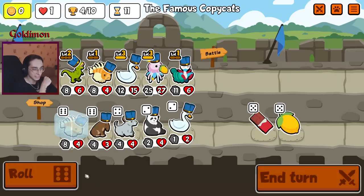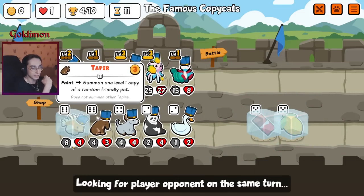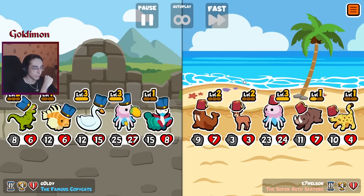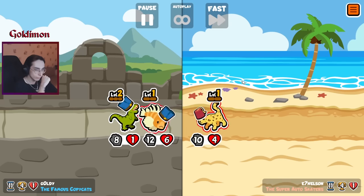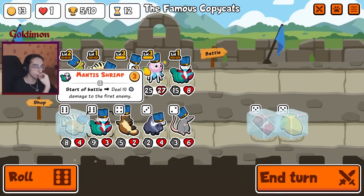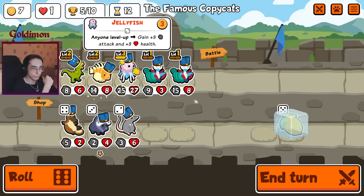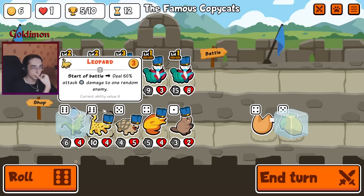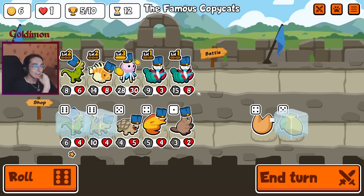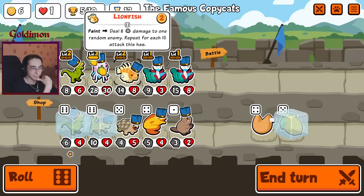We're just going to wait and see what happens. It really sucks that it only buffs two units, but we can pivot — we can try to make some changes. I'm thinking maybe we can go double lionfish. But no, I think this guy's best leveled up. A leopard — pretty nice with the T-Lex. It goes perfect.